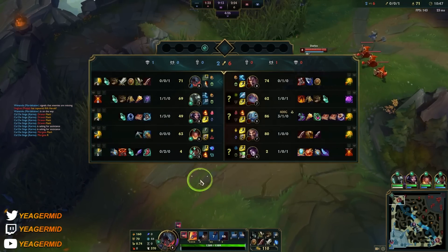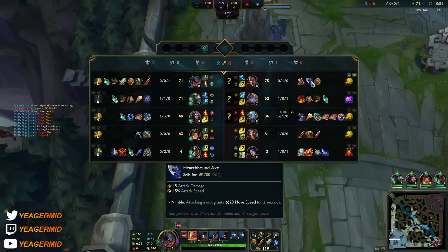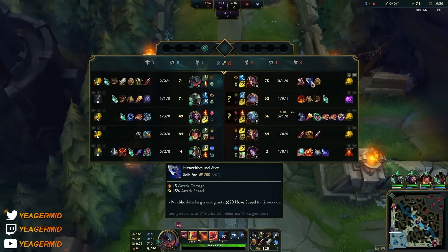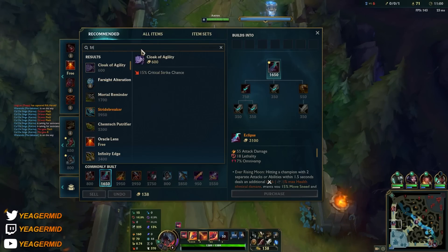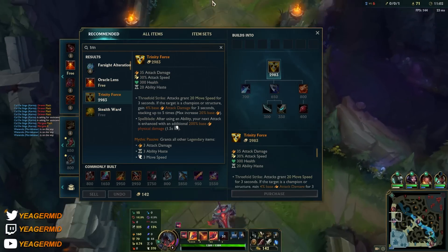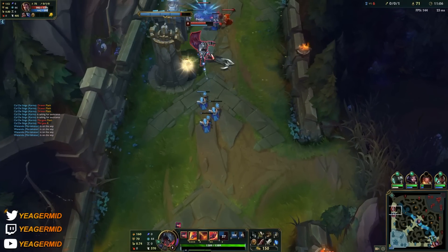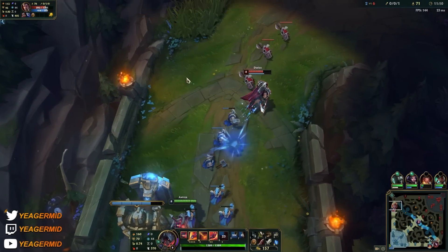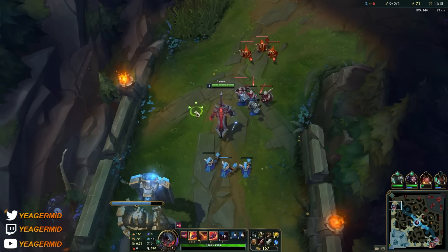Getting some lethality — he does have armor, but he could go for Divine Sunderer, Stridebreaker, or Gordrink, so he does have several options for his bruiser build. Aatrox on the other hand is really good with Eclipse and also Gordrink, which is another really good item on him.